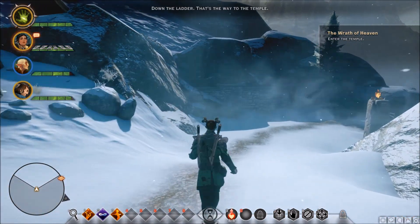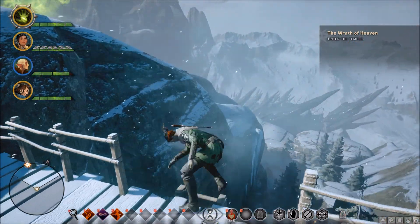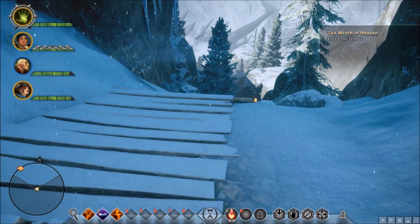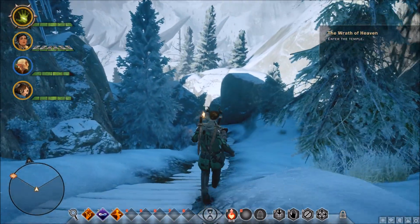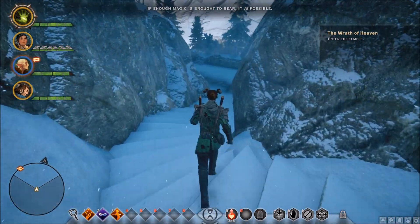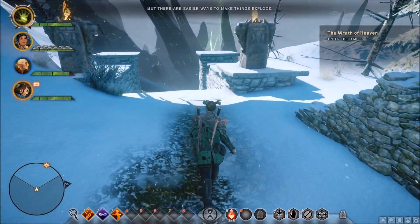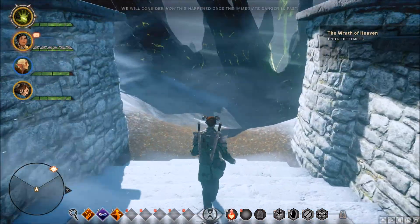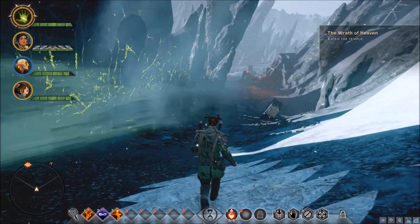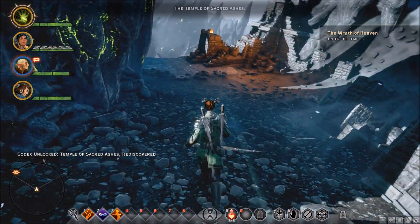Down the ladder - that's the way to the temple. Oh wow, speeding down ladders! I wonder if you can do this in real life - I've seen it replicated in too many games where you just slide down super fast. Talking about more important things than just sliding down ladders at the Temple of Sacred Ashes.